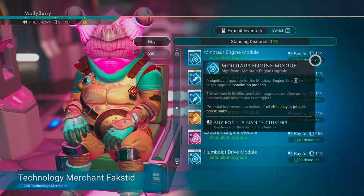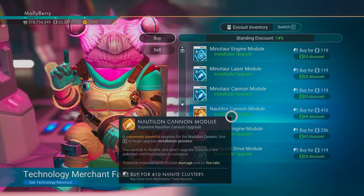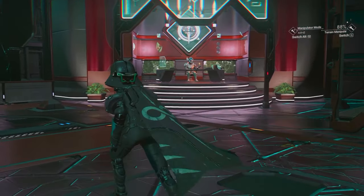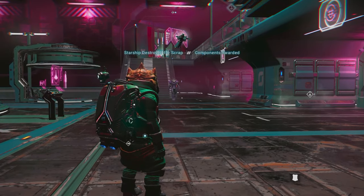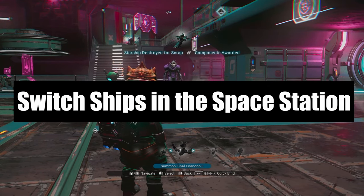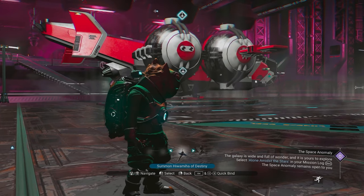Space station vendors and interactions have all been visually refreshed. New high-tech props, kiosks, and decorations have been added, and each guild now has a uniquely designed service point for its envoy. And just like we've been able to do in the space anomaly, we can now use the quick menu to switch our docked ship while aboard the space station. All you have to do is make sure the ship you're calling has working thrusters, and you're good to go.